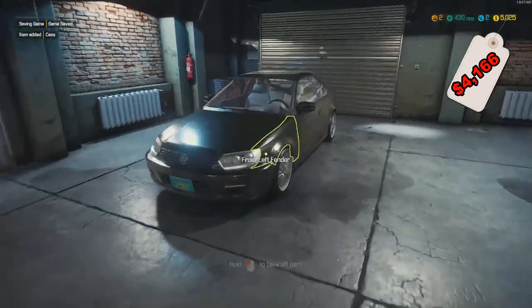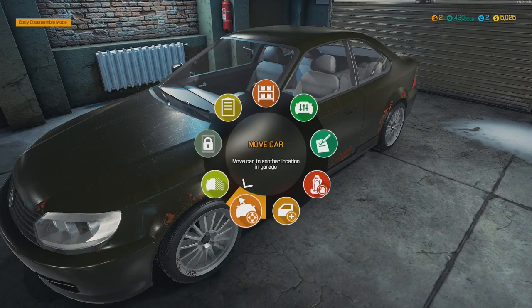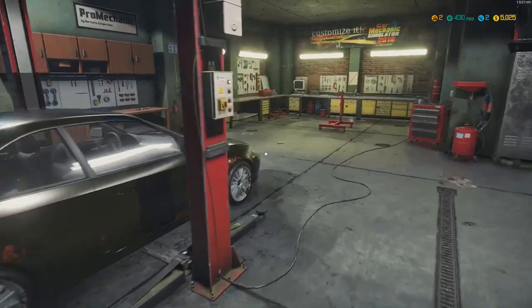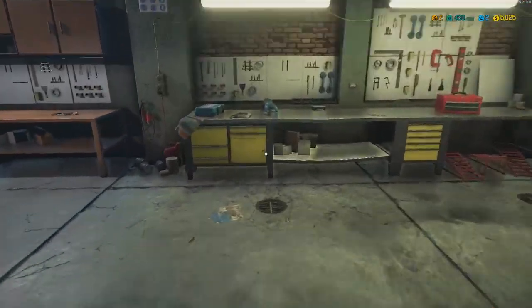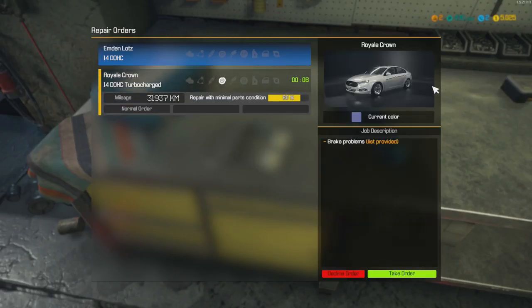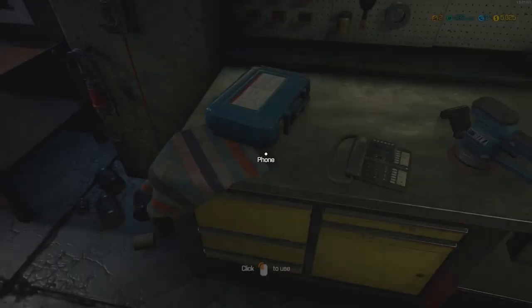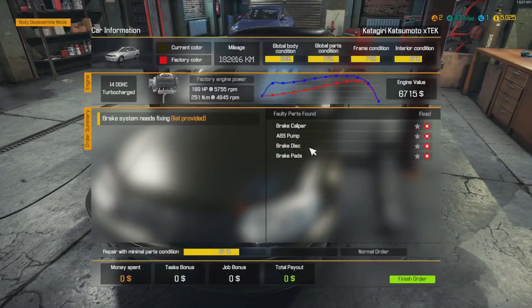We can move this one. We actually did that in almost record time, so we can get another car. Car order — let's see. Royal Crown. Nice, let's take that one. Brake problems, a lot of brake problems. So it needs a brake caliper, ABS pump again, brake disc, and brake pads.